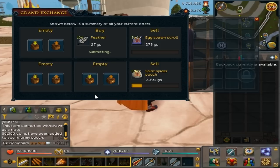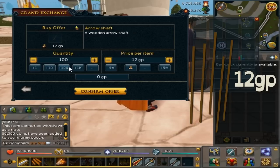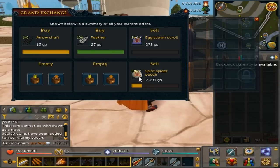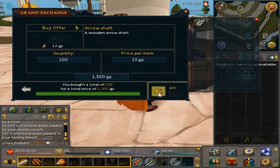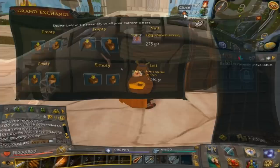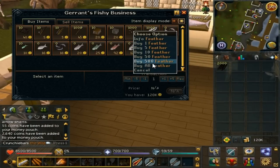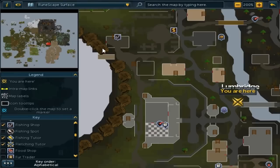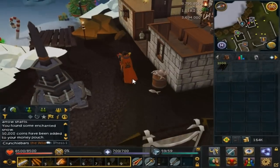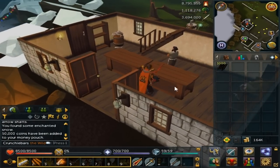Maybe 100k startup cash or so, because the arrow shafts are currently priced at 12 to 13gp each — at some point in the video they were 12gp, another point 13gp, so it sort of goes between those two, but it's only a 1gp difference. The feathers are currently 26gp each, but you can buy an extra 1,000 from the Port Sarim fishing shop and another 1,000 from the Lumbridge one — they're only 6gp there, so cheaper than the Grand Exchange. You get 2,000 of them and I believe this can be done once a day.